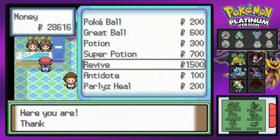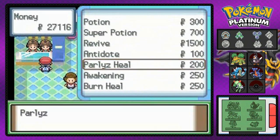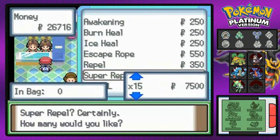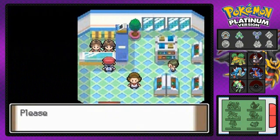I'm gonna get myself a few super potions, revives — and revives are always good — antidotes as well, because I always seem to get poisoned, plus paralysis heals. And let's go with some more super repels, need those extra 150 steps.